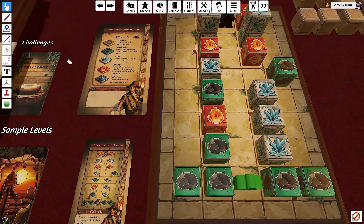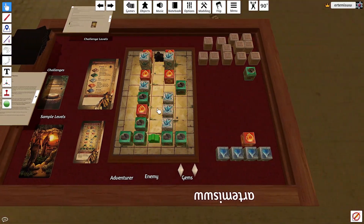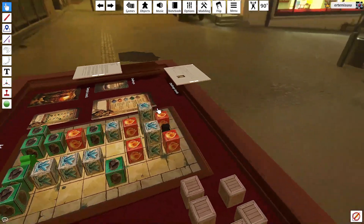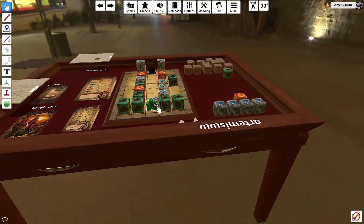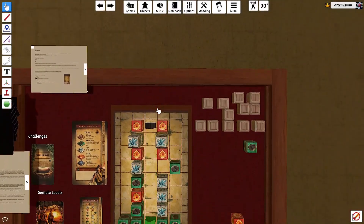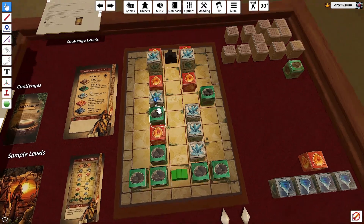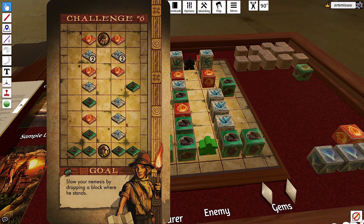I've played through this one other time, but I wanted to give you another playthrough just to show you how some of the other blocks work and give you one more look at this game, because it comes with all kinds of levels, blocks, and challenges. In this particular level I have chosen challenge card number six, and my goal is to slow my nemesis Professor Montalo by dropping a block where he stands.